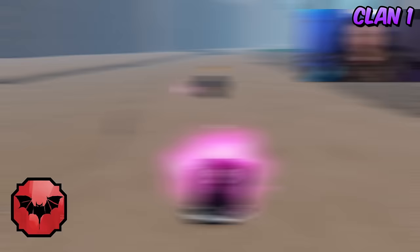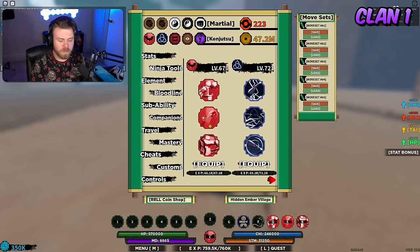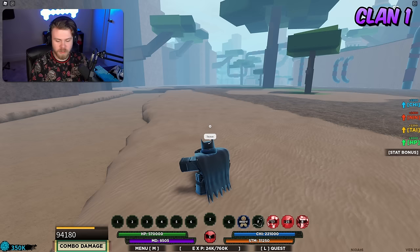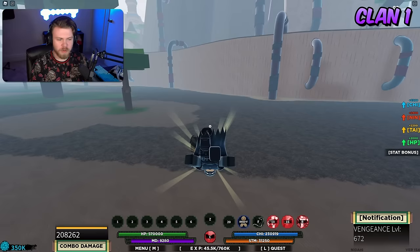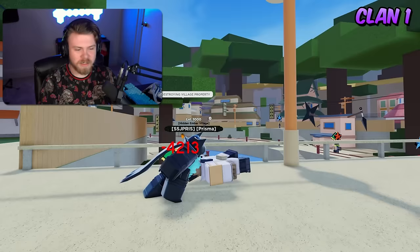Starting off with the clan bloodlines with Vengeance — the strengths of Vengeance are going to be in the fact that it is just a really easy-to-use bloodline with decent combos. It's kind of meant for people that really aren't that good at the game yet, and there definitely needs to be one of those bloodlines in the game. The strength of Vengeance is that it is very easy to use.